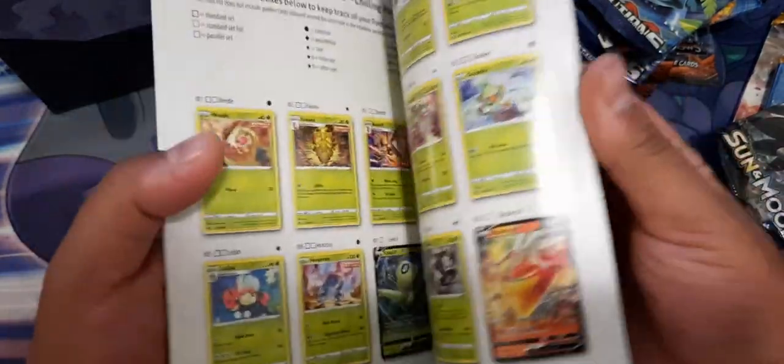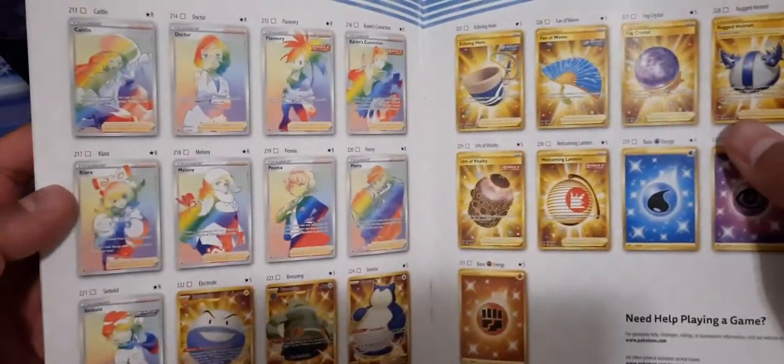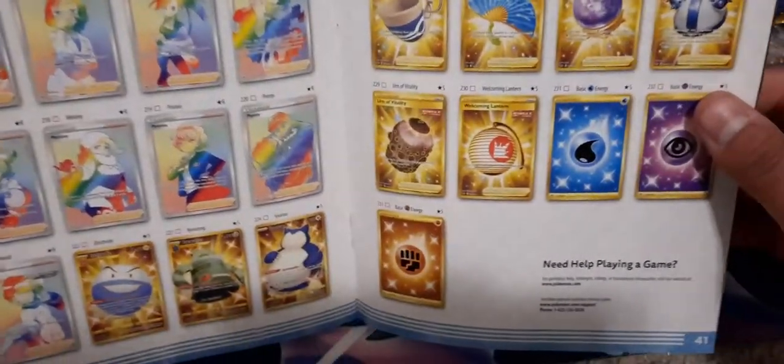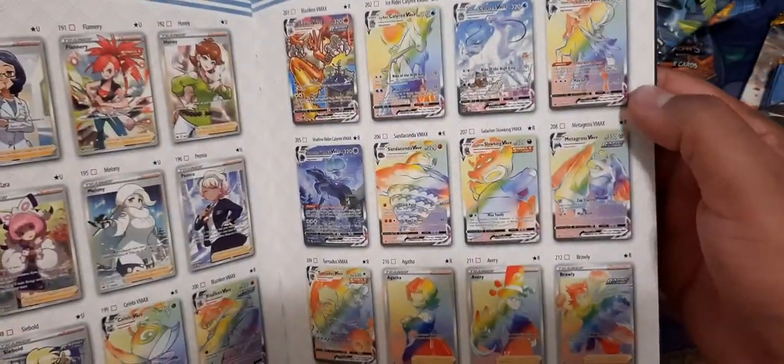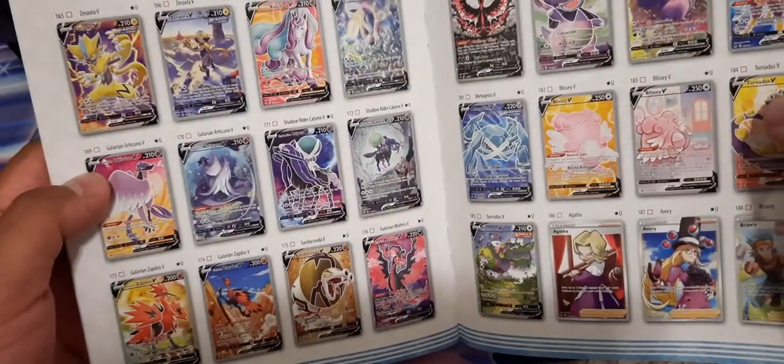Alright guys, I got this thing open. If we can take a look — the set goes straight to the back so we can see all the rainbows, all the secret rares, more of the rainbows. It's a really nice set. Wow, this is actually very pretty. I love this.